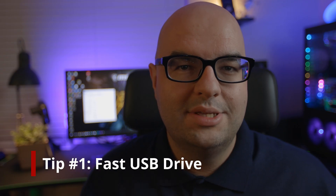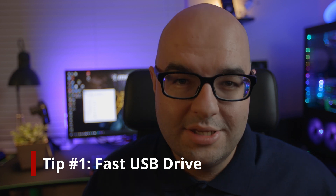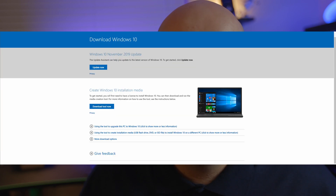Tip number one is to make sure to get a nice fast USB drive, something that's maybe USB 3.0 or faster. Download the Windows image creation tool and you can create that Windows install file right on the USB drive. The faster your drive is, the easier it's going to be to copy and write things to the drive. Get the fastest USB drive that you can get. I like USB drives because later on you could always put them in a drawer somewhere, and if you have to reinstall Windows for some reason, you're going to have it ready there.